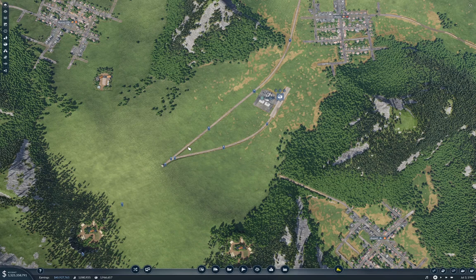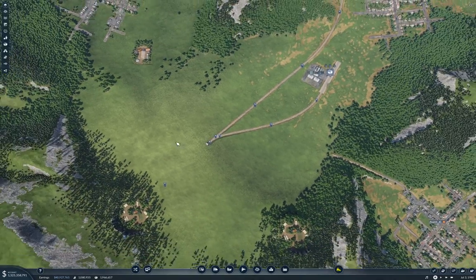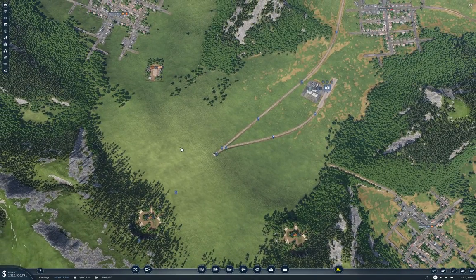Hello everyone and welcome back to Transport Fever 2. This is the Stepford map. Last time we did some work in Winchesterton Fieldville to improve the passenger situation. This time we're not going to do that — it mostly did what it was intended to do, but there's a massive traffic backlog that needs to clear. Today we're going to get back to cargo.